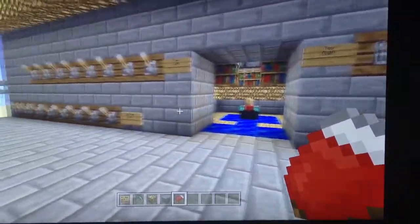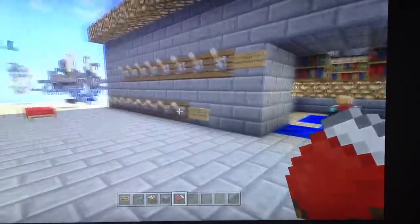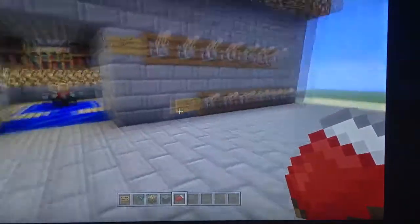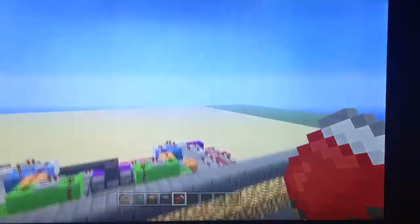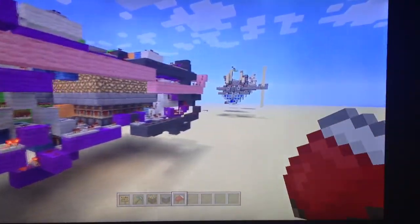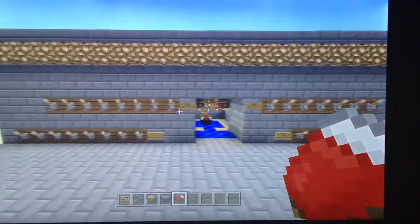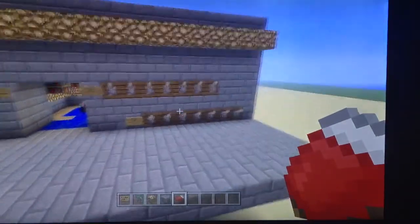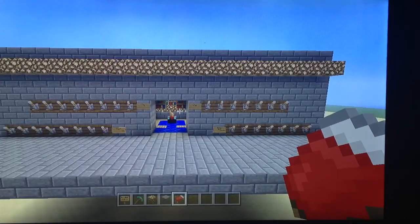Anyways, if any of you want me to do a tutorial on this, like and subscribe, and if I get enough I'll definitely do one. Just to give you a quick idea, here's the wiring for it — each individual piston is controlled here. It's not an easy thing to build, but if we get enough likes maybe I'll do a tutorial. That's my idea of a level selector enchantment table — peace out everybody!